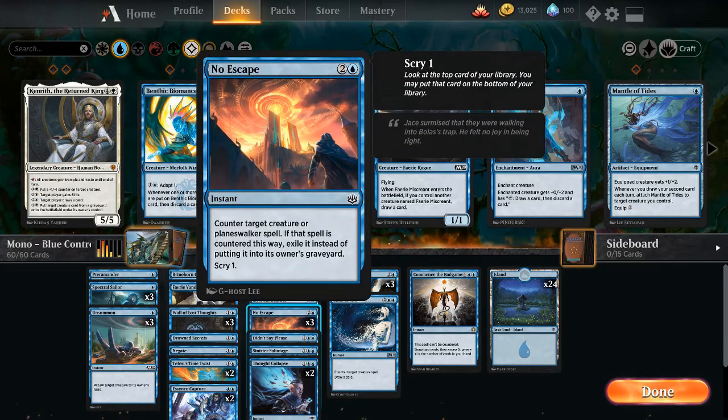No Escape for 2 and a blue — instant, counter target creature or planeswalker spell. If that spell is countered this way, exile it instead of putting it into its owner's graveyard. Scry 1. You know why this is in here — War of the Spark. We can counter planeswalkers and creatures, and since they're exiled, they can't go fishing for them. Then we get to scry 1 and look at the top card of our library, possibly putting it on the bottom.